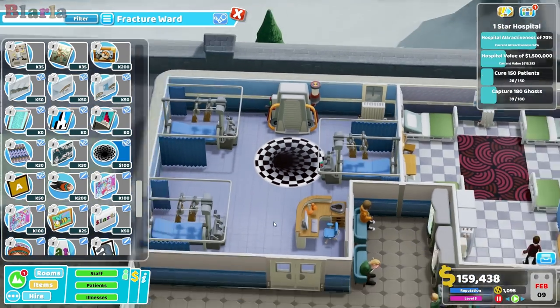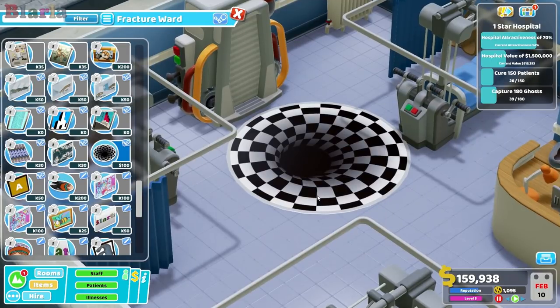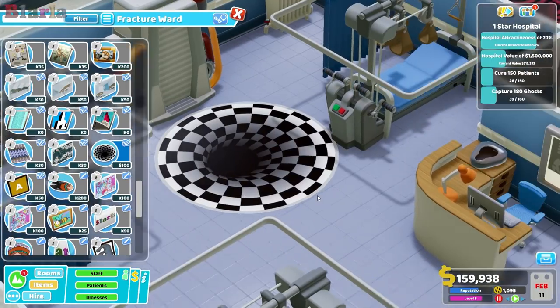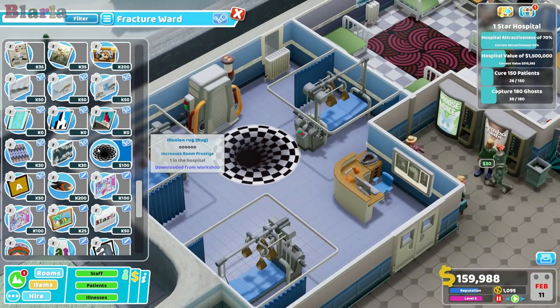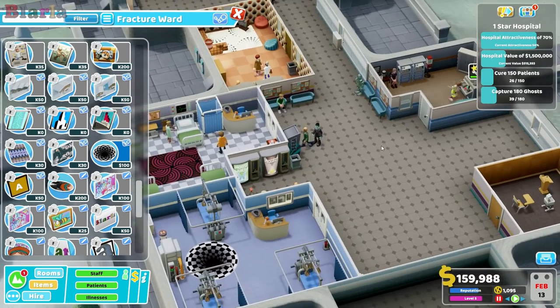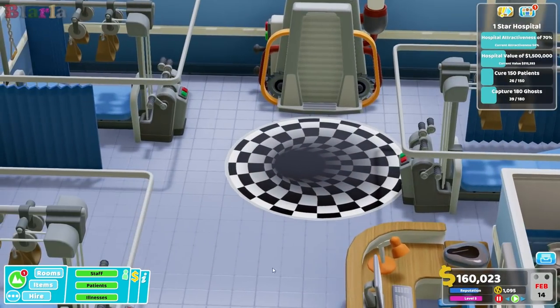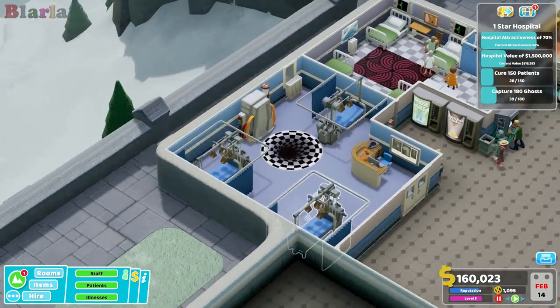There we go. It's available on the Steam Workshop — the Illusion Rug by Prim de la Creme. Yeah, actually I'm not entirely sure what his name is on Steam, I'm pretty sure it's still Prim. He made the pug picture that I love.